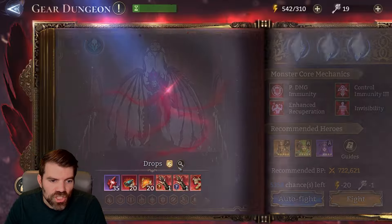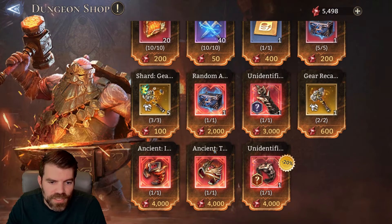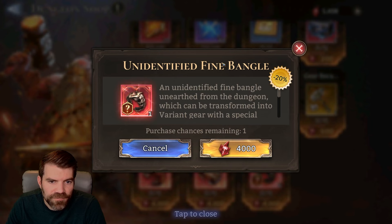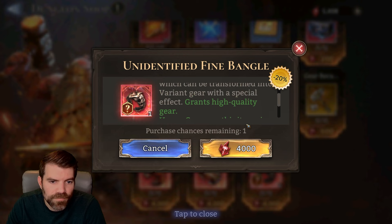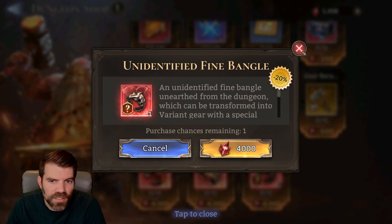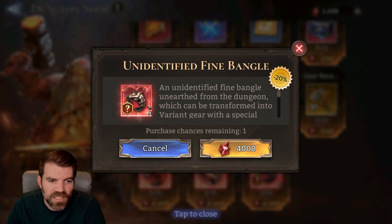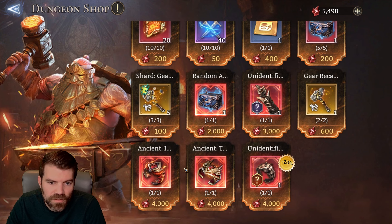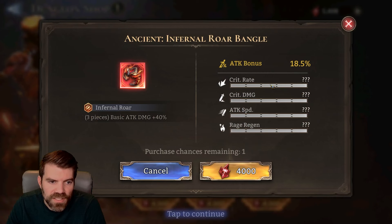Let's check out the shop — we got 5,500 of those dungeon crystals. We got an unidentified fine bangle — what does that mean? It grants high quality gear because it's gold, I take it. This is a gold set so it's more expensive. I thought one of these had locked-in stats — yeah, this one — is this for real? It's going to give me an ancient with these guaranteed stats?